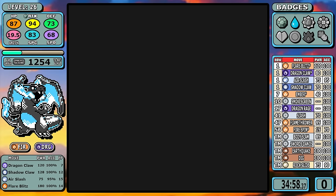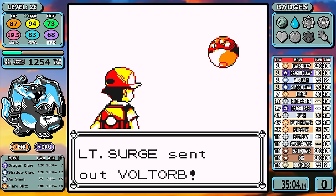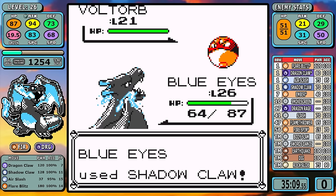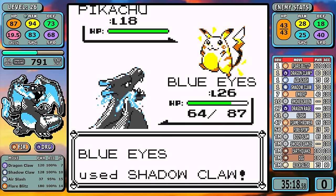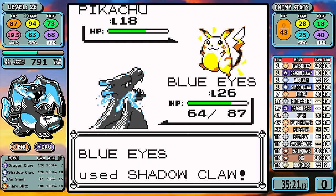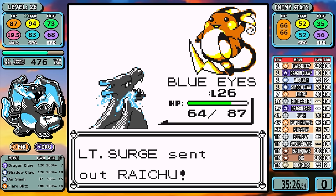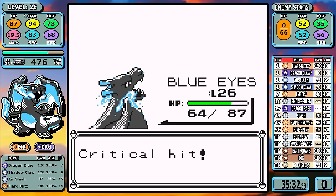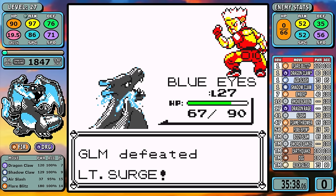For Surge, there's no need to overcomplicate things. Shadow Claw's effective power is shown in the overlay for high crit rate moves — for the vast majority of the game, this is going to be my go-to move in neutral situations like this one. High crit rate moves in Gen 1 are unique, especially since crit rate goes off base speed. Having something that can crit 100% of the time is worth displaying its true power, because sometimes it's hard to tell.